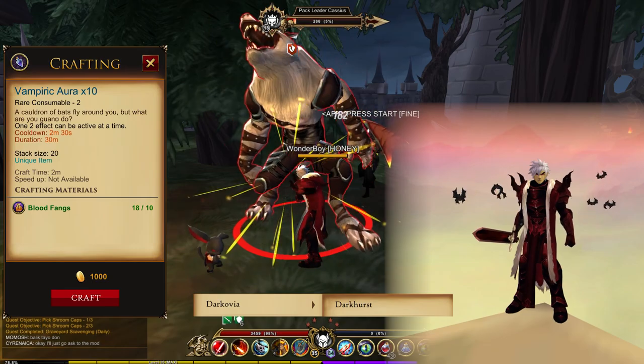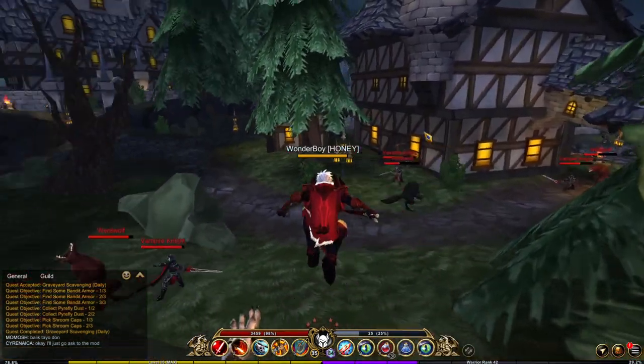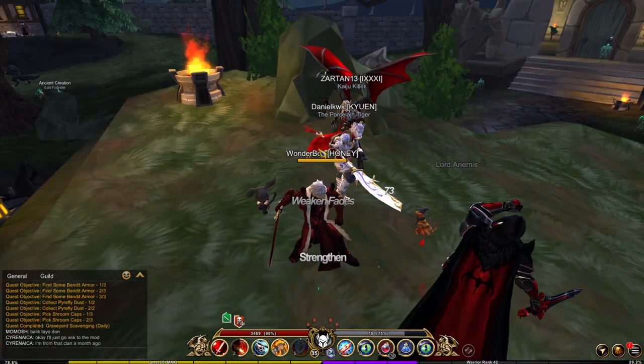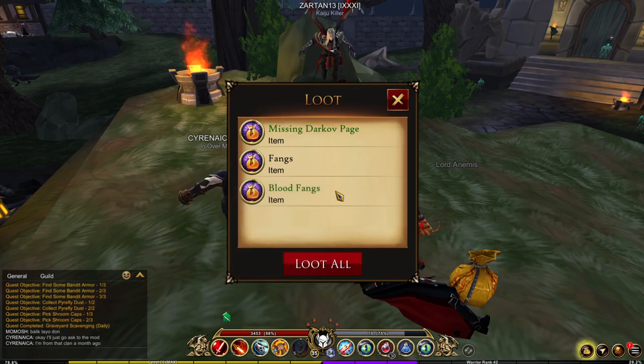For the Vampiric aura, you need 10 blood fangs. Make your way to Darkovia and farm the two bosses: the pack leader and the vampire lord. They're opposite each other and should be really easy to take down, though this will take you a while to farm 10.